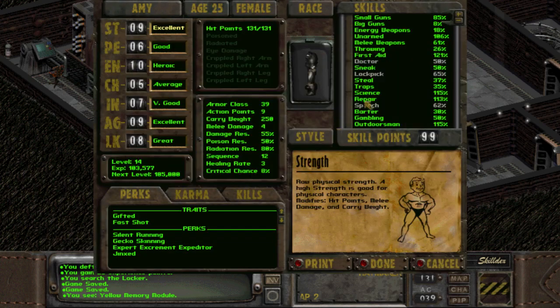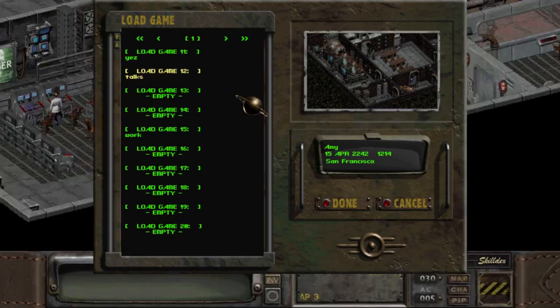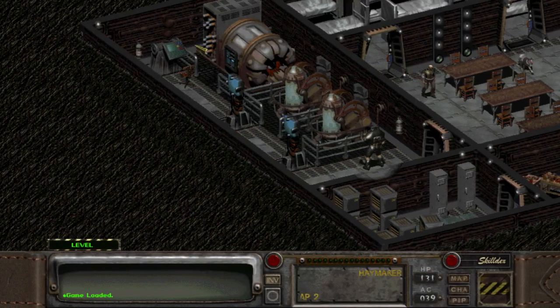As you see, I have 99 skill points. It took a while to start losing the skill points from 99. I had like 34 traps. Now let's do it correctly.